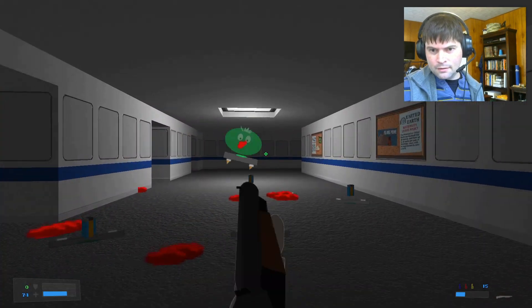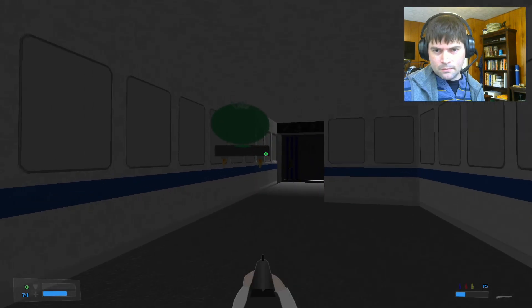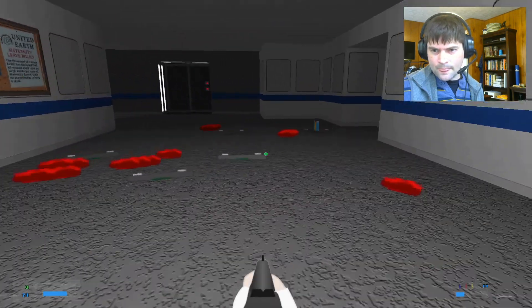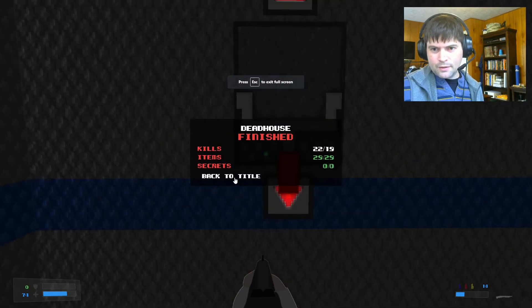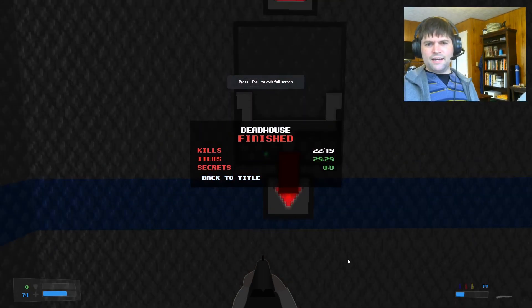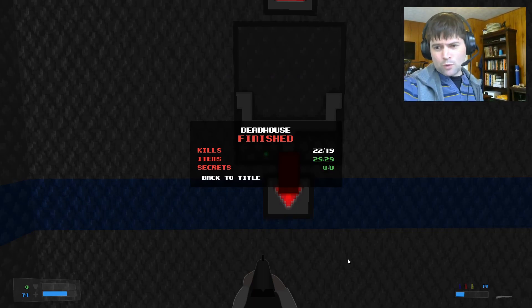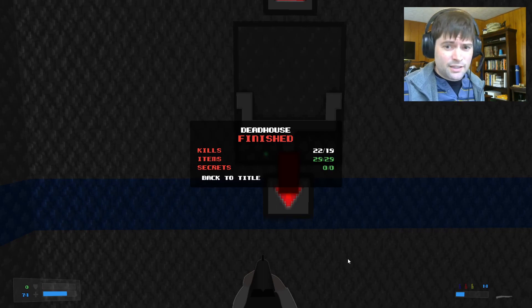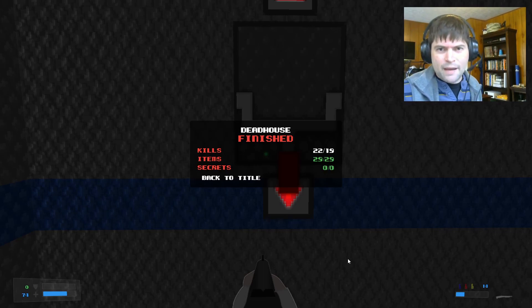Got him. There's one more over here. And there we go — it says Dead House. There's the little map that I made. You can see somehow I got more kills than there are kills in the level — that's something I've got to fix with the game. I'll leave a link to Death 3D in the description. If you want to go check it out, you can go to the map shop and try this map out that I made and see if you like it. Thanks for watching.